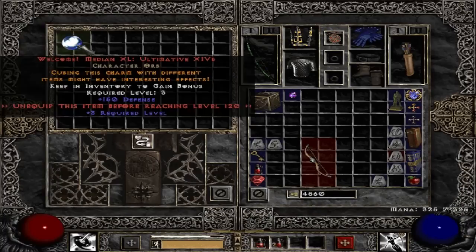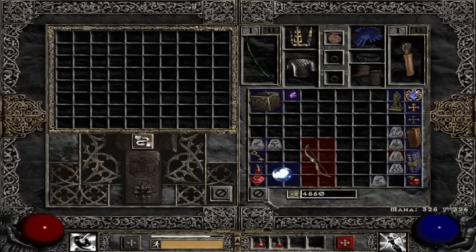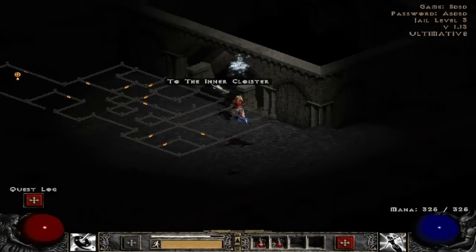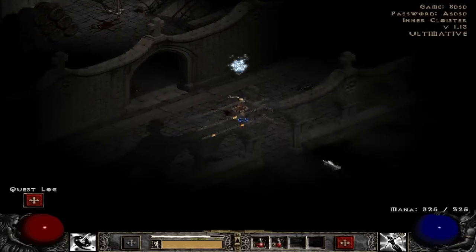Let's add these skulls to our item — 150 defense, not bad. I just add that back to my cube and I'm going to continue here. There it is — okay, inner cloister, easy.